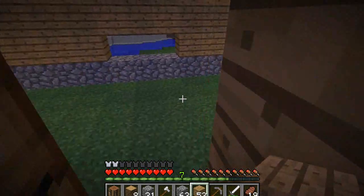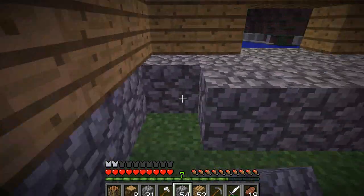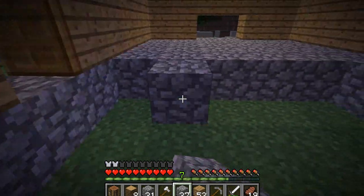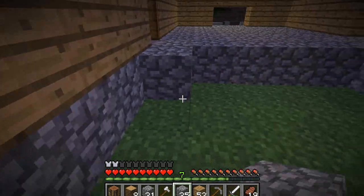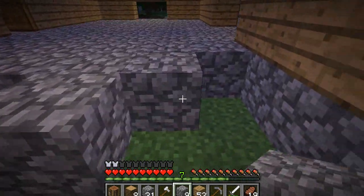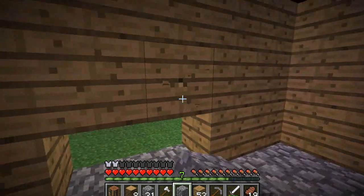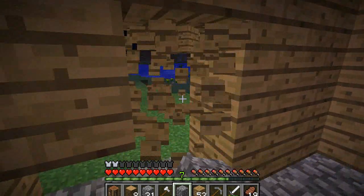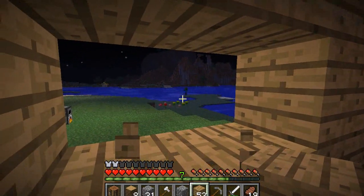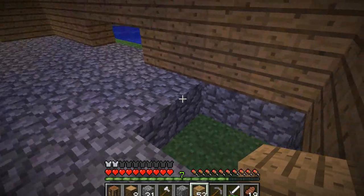Let me grab my sword because we might be fighting some things in the middle of this episode. I chose this spot because it's on an island, and I really like building things on islands — I think it just looks cool. So that's why I chose this spot. I could put a dock over there next to that zombie, and a little shack for storage.